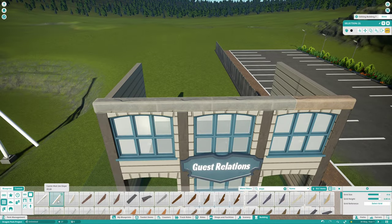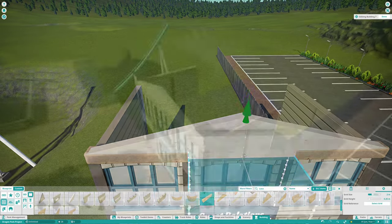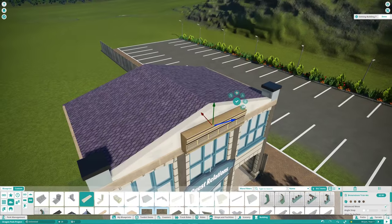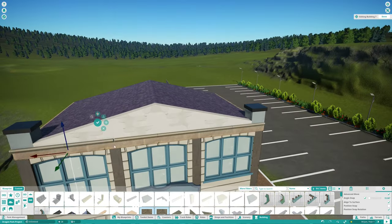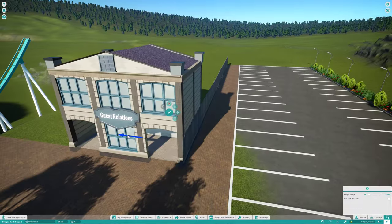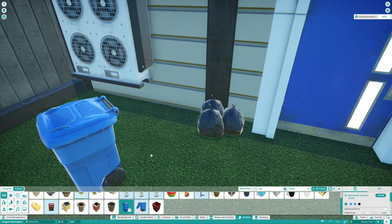I then just started to work on a small guest relations building inspired by the one in Everland in South Korea. I didn't spend a lot of time detailing — I just wanted something there. I didn't even get this entrance area fully done; I just wanted to start work on it.